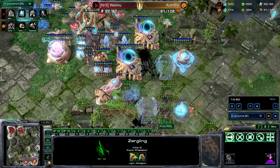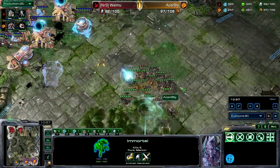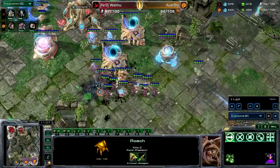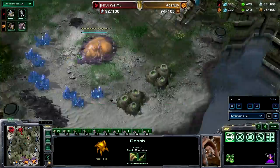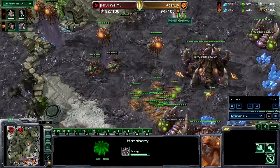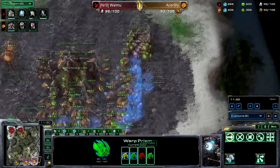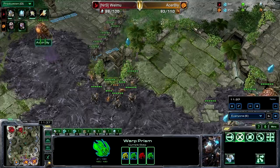The Immortal already has three kills. The upgrades heavily favor Welmu — he has 1-1 while Bly only has 1-0 and isn't getting more. Bly's forge got destroyed so no more upgrades for a while. The third expansion is getting thrown down again for Bly. The drop happened and Bly took a lot of damage — a lot of mining time lost. The Zealots are here, with two almost dying but two more left intact.